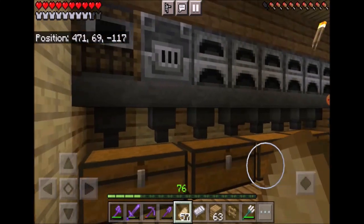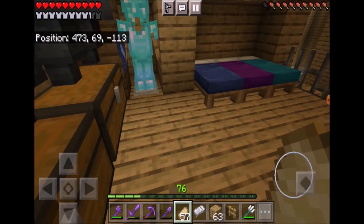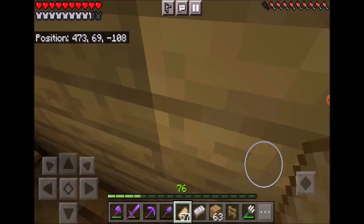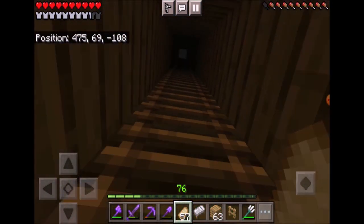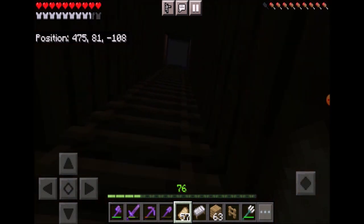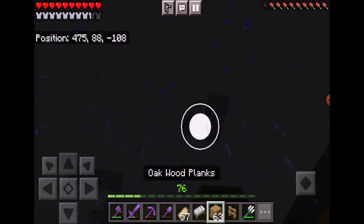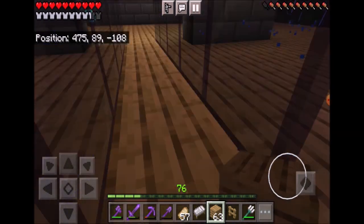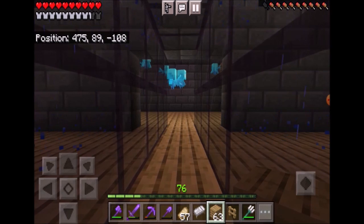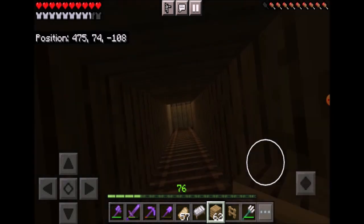Up on the second floor I have a super smelter and some more cool colored beds. I also have a secret passageway — you can walk through this armor stand and it'll lead to here. This just leads to all of my waystones. I have six of them — I found two different outposts.